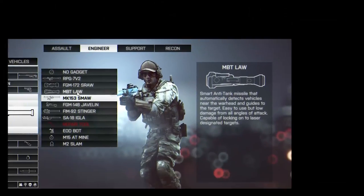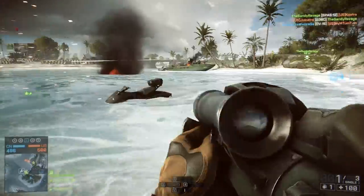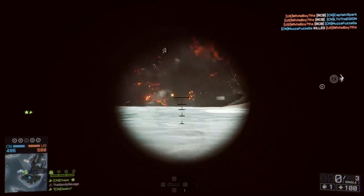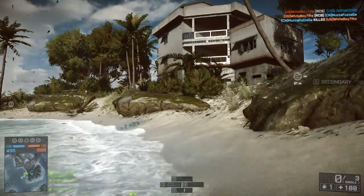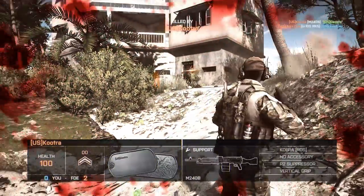Let's start off with the easiest. The first one is the MBT LAW. This is a true fire-and-forget missile. You point it in the direction of a vehicle, you fire, and it does the rest. While it is the easiest of all the launchers, it also does the least amount of damage.